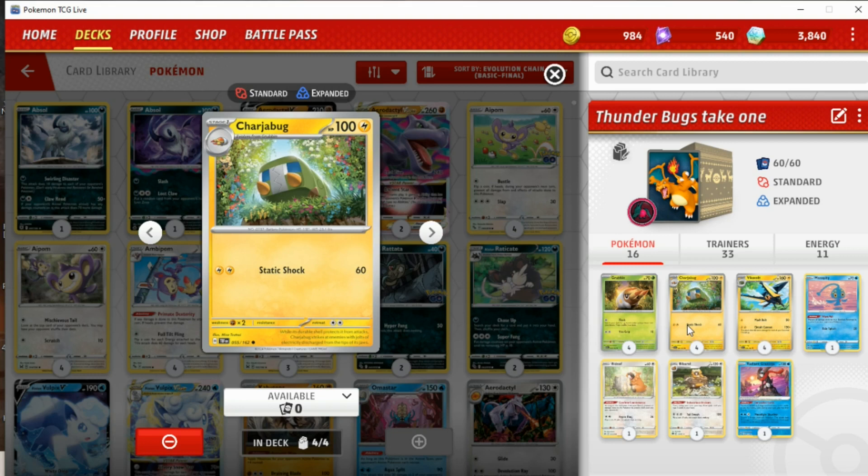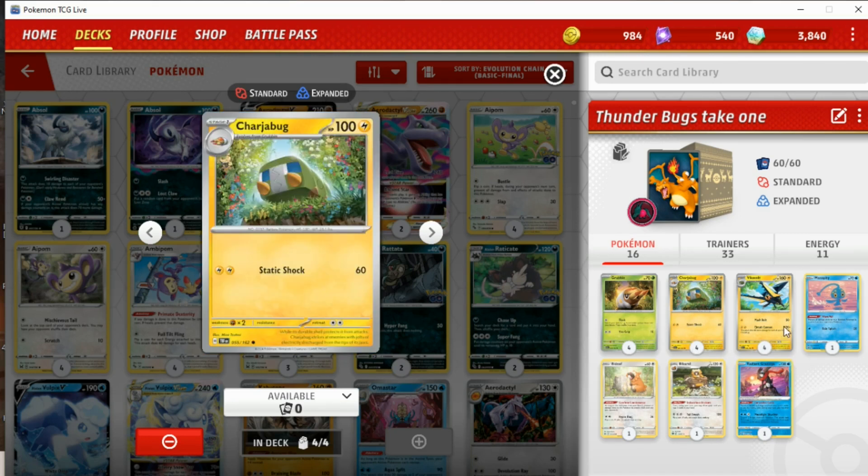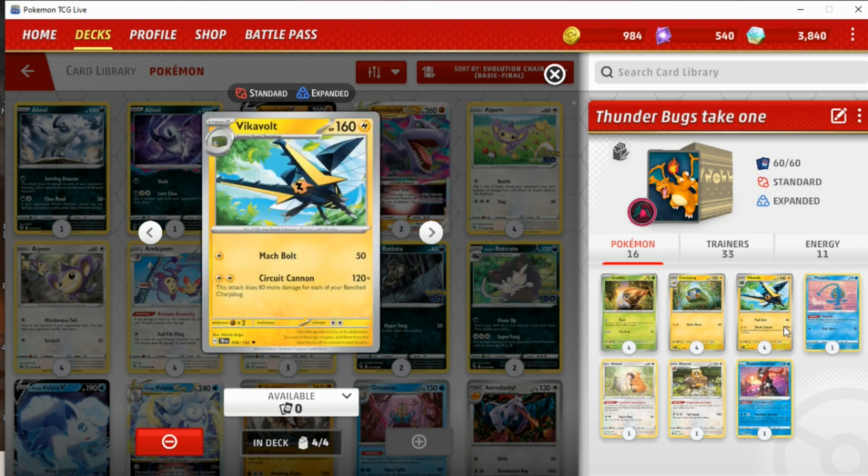So already the deck is off to a clunky start because you have to play four of the middle evolution and then basically four of the final evolution. What is cool about this deck is that you don't necessarily need to evolve all your Charger Bugs and Grubbins up to Vicar Vault immediately. You can wait — attack with Vicar Vault, have your Charger Bugs waiting on the bench, and as soon as one Vicar Vault gets KO'd, evolve the next. You shouldn't need to one-hit KO every two-prizer every single turn to win. Two Lightning energy is expensive in this day and age — I still can't believe that two manual attachments is too slow for Standard — but it just happens to be the way it is.